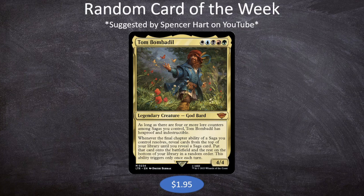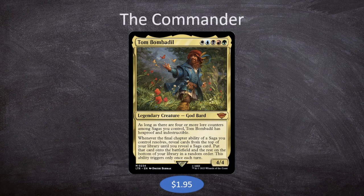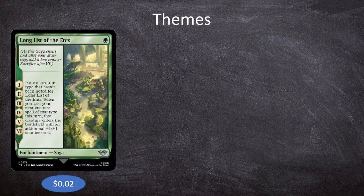Before we start talking about the deck itself, it's important to mention that an unspoken rule of the channel is that if we ever get a legendary creature — or at least a card that can be a commander — as our random card of the week, then obviously they have to be our commander. That is what we are doing. Since Tom Bombadil cares so much about sagas, you can probably guess where this is going: our very first theme for the deck is sagas.